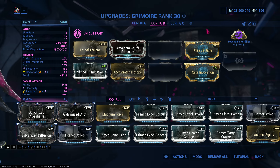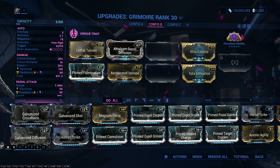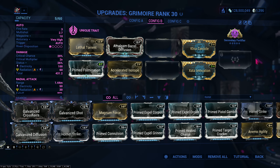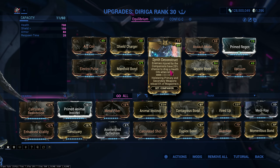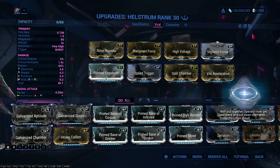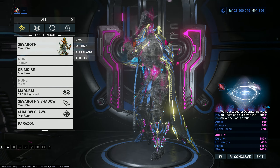The Grimoire build: Kra, Cantusel, and Zata's Invocation are the only things you really need there. Secondary Fortifier — for every hit on an overguard enemy. And the Darga build — you only need Synth Deconstruct and Mystic Bond. And the Viral Hellstorm build. That's all. I'll see you guys in the next video. Goodbye.